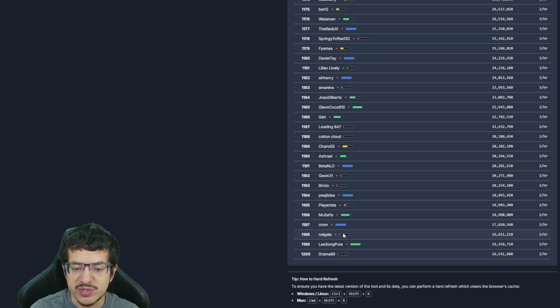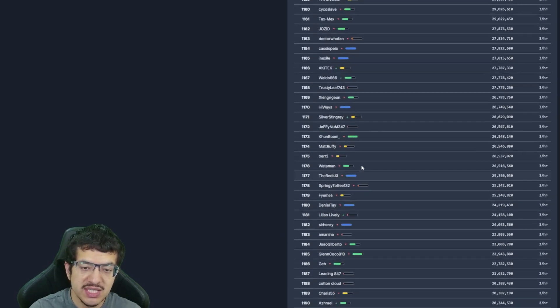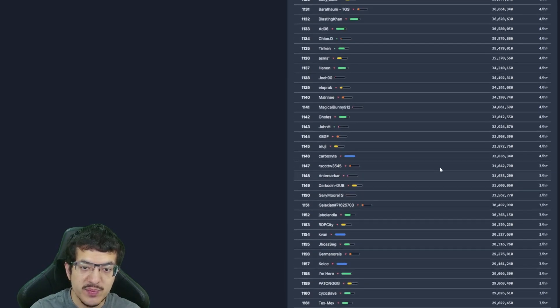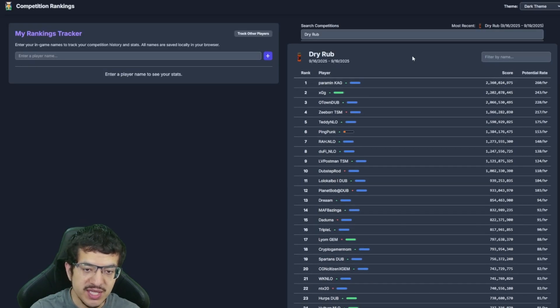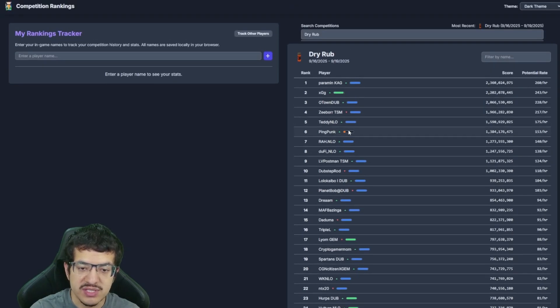If I scroll all the way down I'll find newer names with red bars and mostly empty black bars — these are all new names, which could mean they're new players or that a player changed their name and is starting fresh. So it's not a perfect system, but at the very top you'll mostly find blue or green bars.